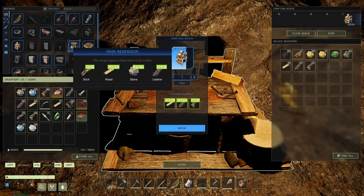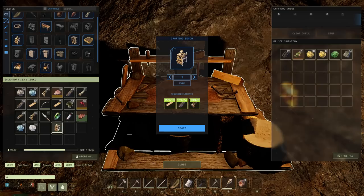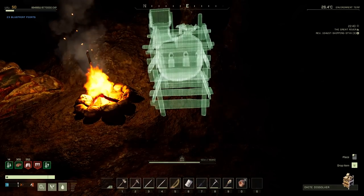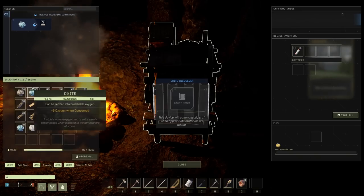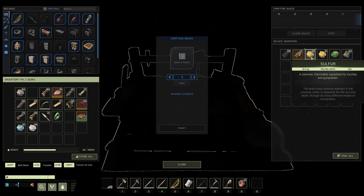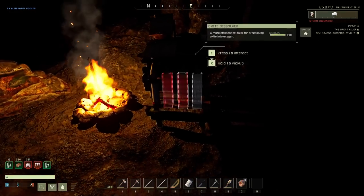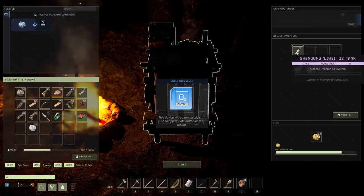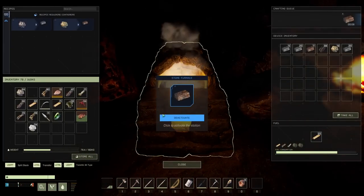Skinning bench we probably don't need. Rain reservoir I might build outside at some point. Herbalism bench I want to do, but one thing at a time. Oxite bench — stick that right here, not too close to the fire. Now, this we can put our oxygen bottle and our oxygen in. This needs sulfur to run, so we'll grab some sulfur. That'll fill up that bottle, and then we can put the bottle in our inventory and not worry about oxygen for a very long time.